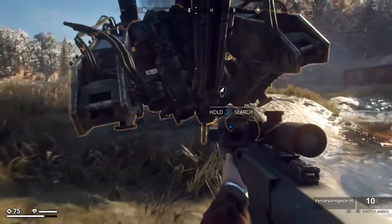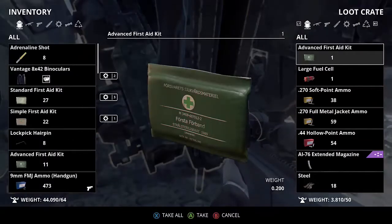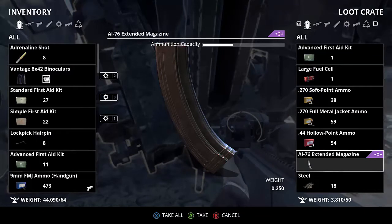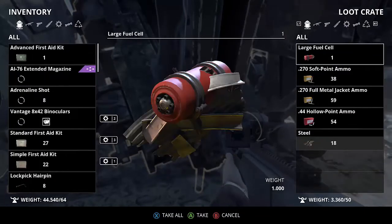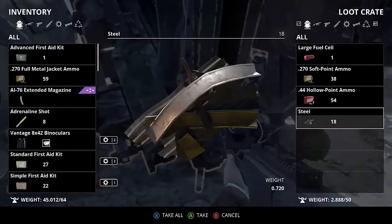And then we get some pretty good loot to boot. Got an extended mag for my AI-76 that I didn't have. That's it — that's how you do it. You'll kill yourself a harvester in under three minutes.